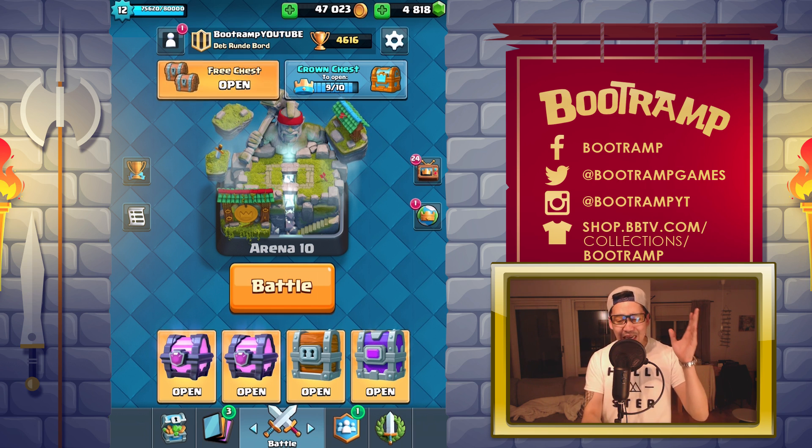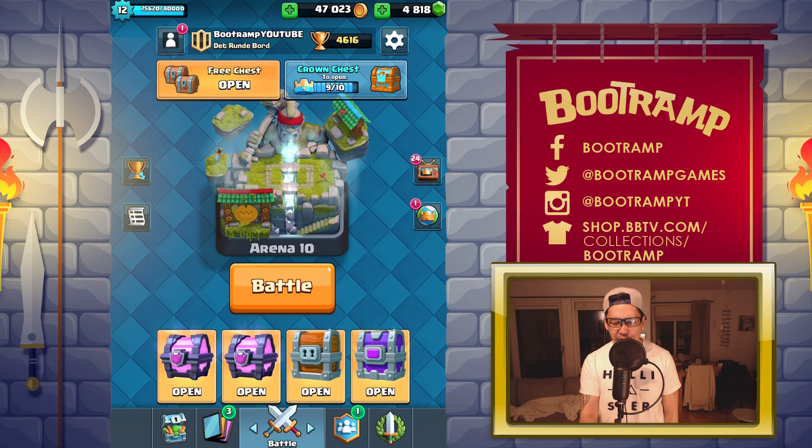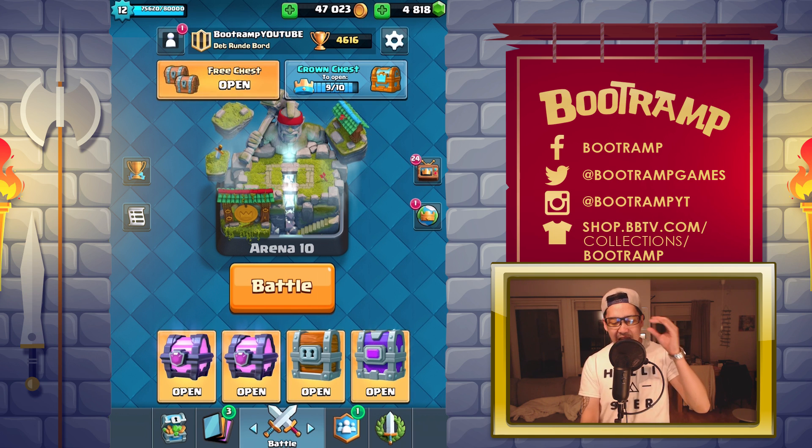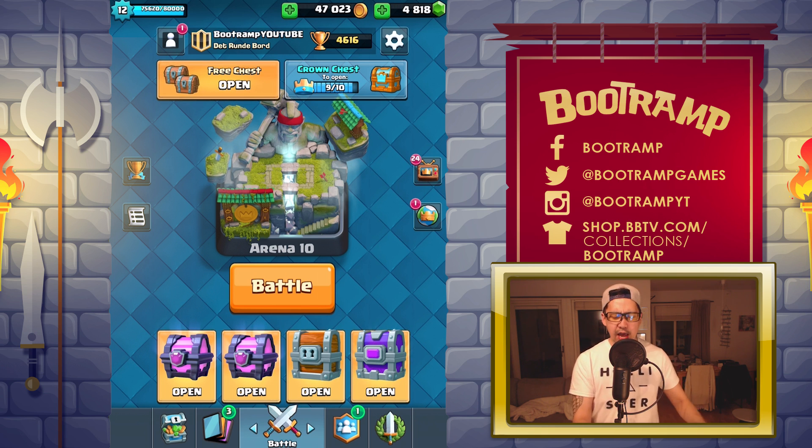For those that didn't know, I still need one more Princess to get it up to level four, and that's gonna be insane. The chances to get a legendary card from the giant chest is very very tiny, and from the epic chest you can't get legendary. So the only legendary cards we can get are from the magical chest and a tiny chance from the giant chest. I also have a crown chest — I need one more crown to unlock it.